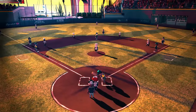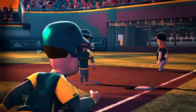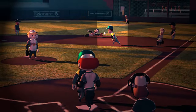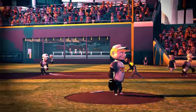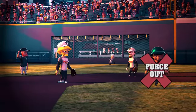Another way to get a base runner out is on a force play. Only one runner can occupy a base at a time — you are not allowed to have two runners on one base. A force play happens when the batter hits a fair ball and a runner is forced to advance to the next base because all previous bases are occupied. If a defensive player, while holding the ball, touches that base before the base runner reaches it, the runner is out. That's called a force out.